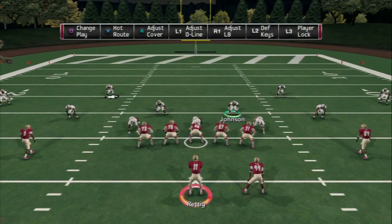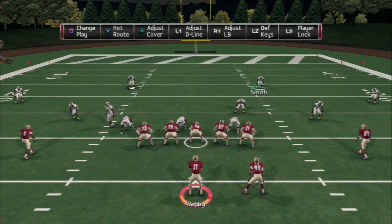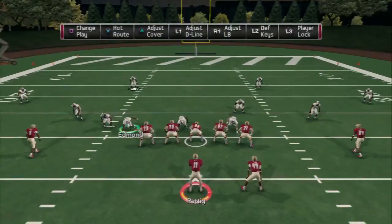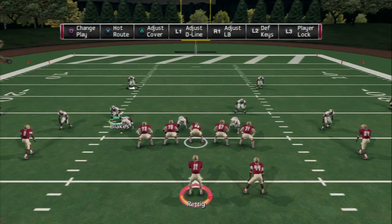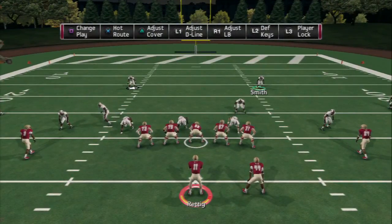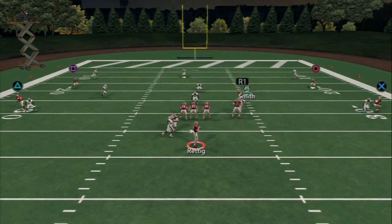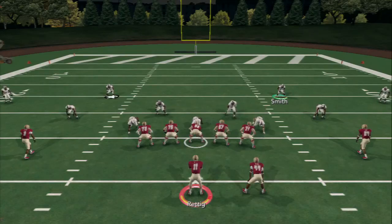What about cover 3? We do have a quick audible cover 3 — another shell we have behind the cover 4 and cover 2 man under. We're going to make it look the same: press coverage, move them off about 5 yards, same exact setup. Now you have flat protection, 3 deep, 5 under — and pretty good pressure. Block shed pressure is really good this year; a lot of people underestimate it, especially with a guy like Jadeveon Clowney from South Carolina. That covers the cover 3.